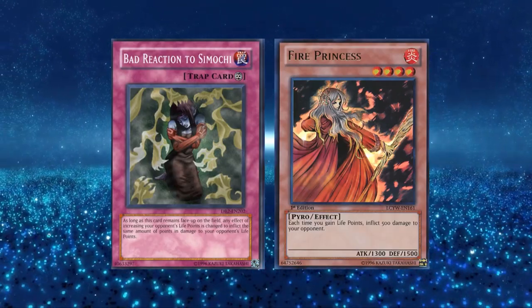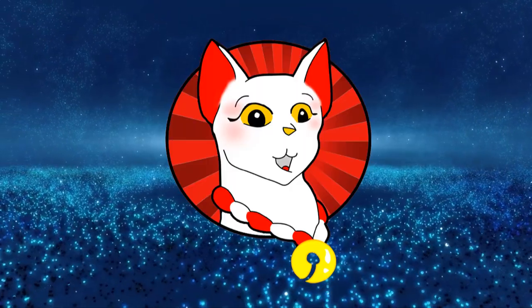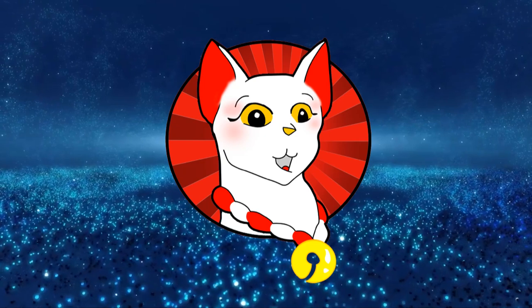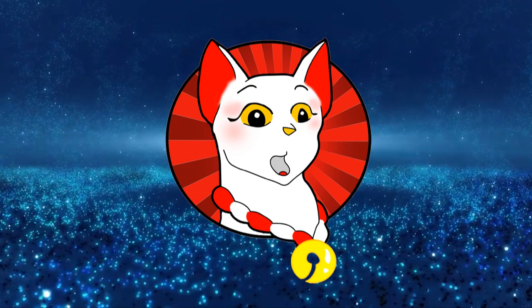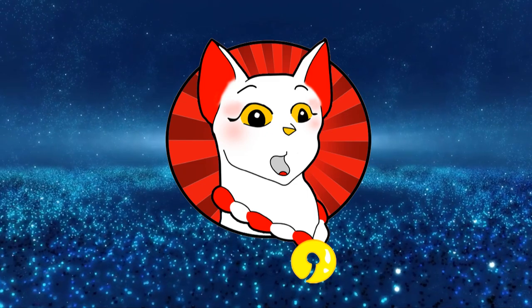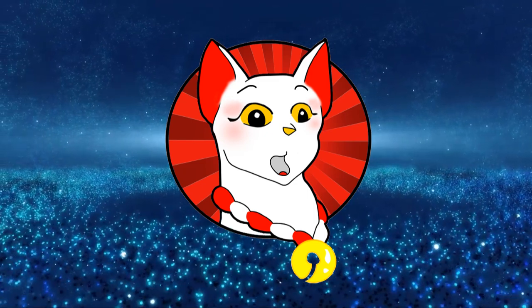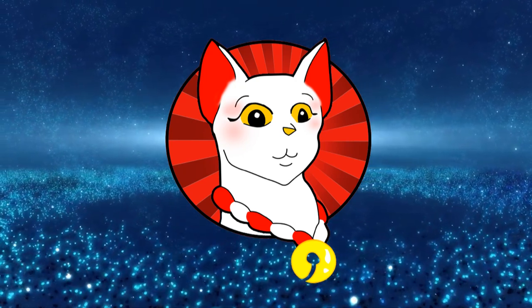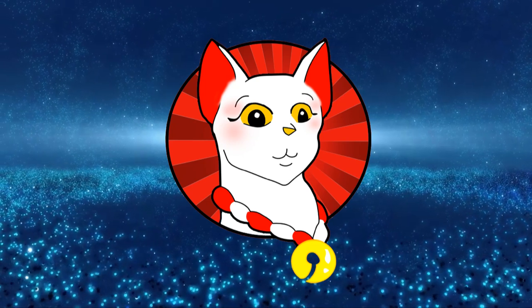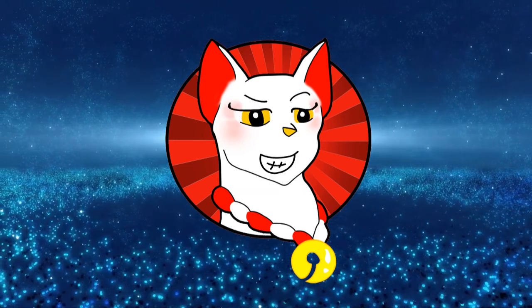Burn did not have a lot of options back then, however you could be more creative by adding Bad Reaction to Simochi or Fire Princess to your deck and run cards that heal both yourself and your opponent. These cards on their own were just padding added to conventional decks to simply act as a disruptor, but later stall cards were introduced and gave burn and mill their viability, making them their own decks entirely.